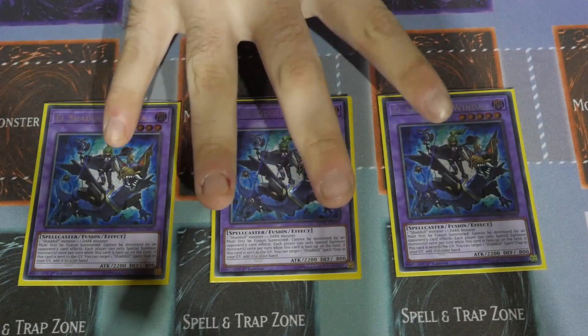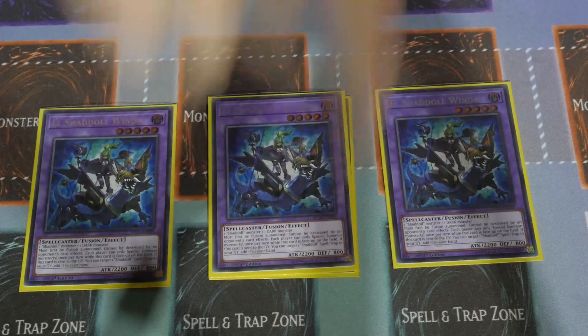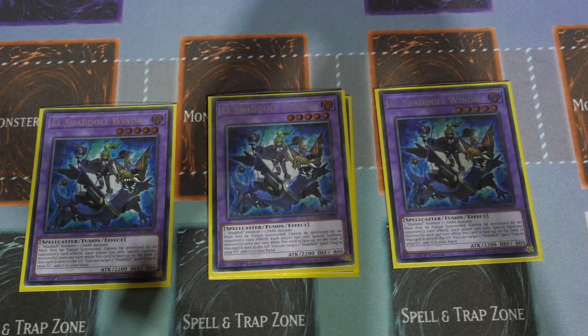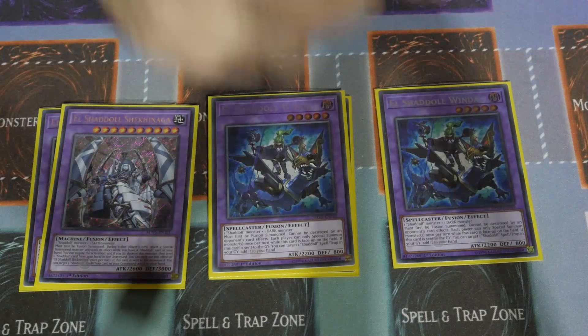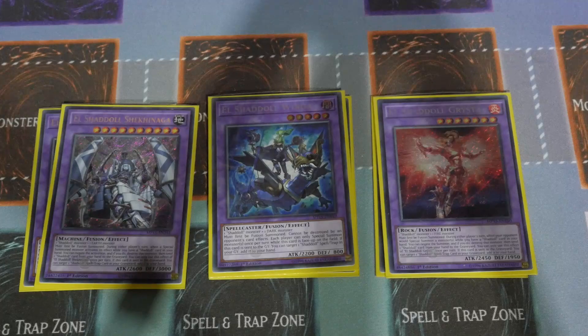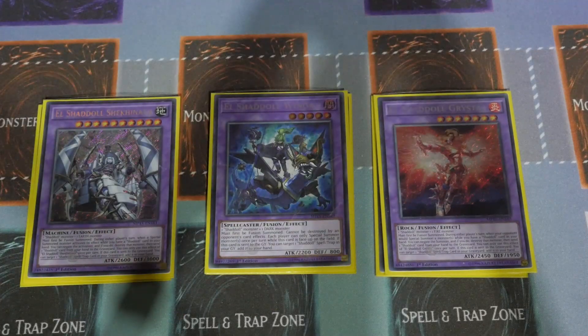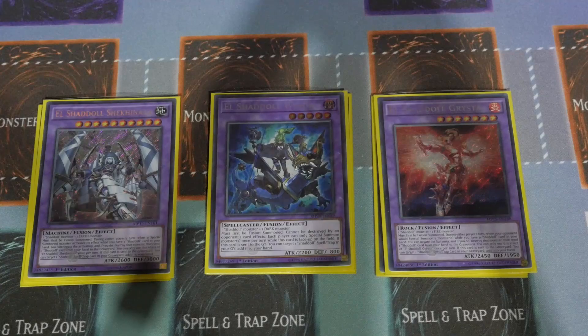It's not so much the Special Summon lockout, but merely the fact that Window can't be destroyed by card effects. If you can make it and start popping your opponent's back row, they can't destroy Window. There's one Shekinaga — a very powerful negation play within the deck. One Grista as well; if you want to play Mathematician you can, and Grista can be summoned off Ash Blossom. The one thing missing is Anointing of the Ateles, as it's a little more expensive to keep this on the budget side.